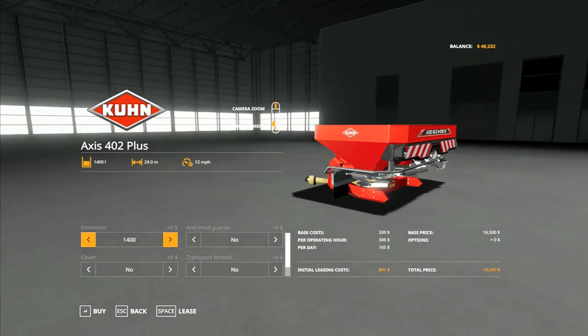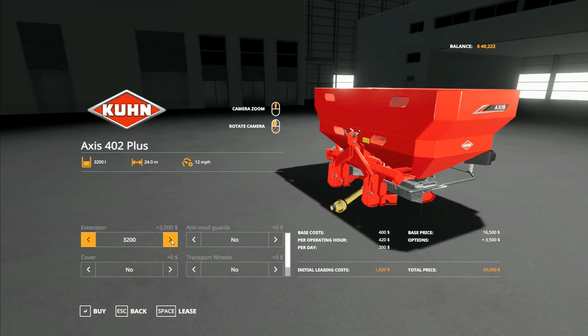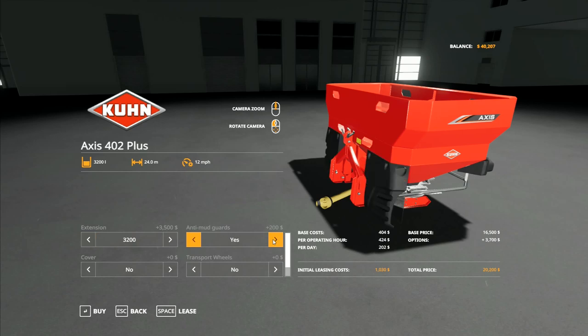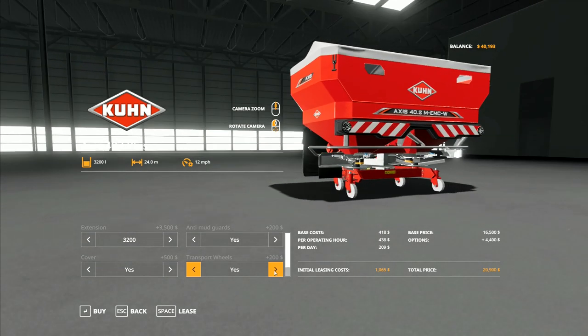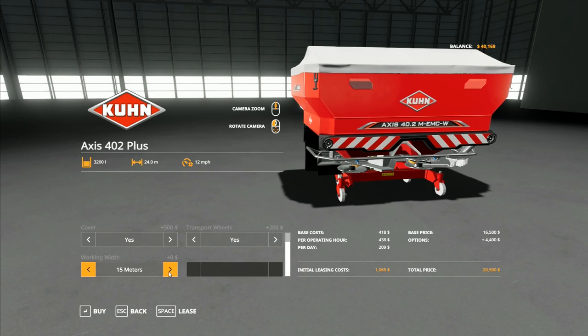This one over here is absolutely fan-smastic — I really like this one. You've got a number of different options: we've got the 1,400, you can go to 1,900, 2,700, or 3,200 on there — all the way up to that big. Plus it's fully modelled with the extensions and everything. We've got anti-mud guards you can put on, a cover option, and transport wheels. The transport wheels sit it down on the ground the right height for the hydraulics, so you can sort of move it around when it's down on the ground. You've also got choices between three different working widths.